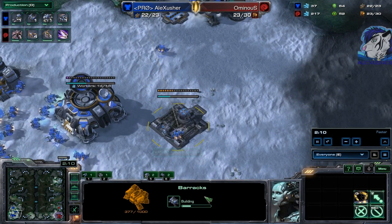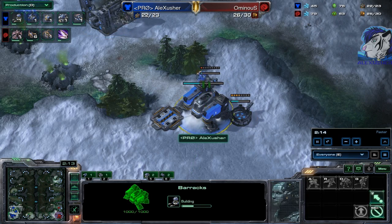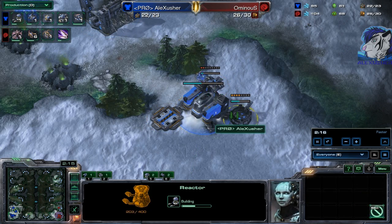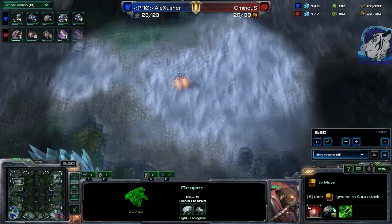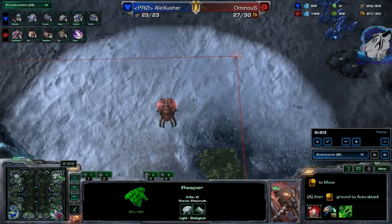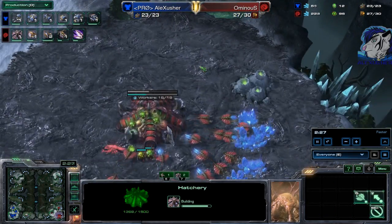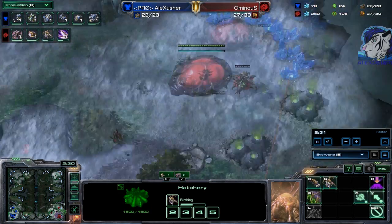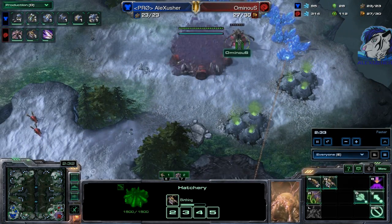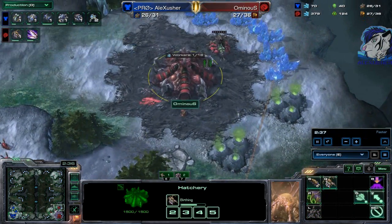There we see the second barracks quite on time, and the reactor and the wall-off completed as well — really, really good. Unfortunately the Reaper scouts the wrong way, so I will see the base at the last scouting path. Oh, a Queen already down there, ready to spit soon, and another Queen.